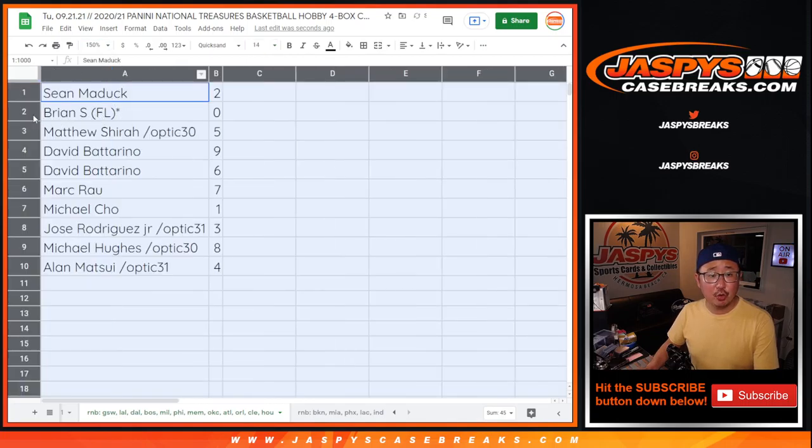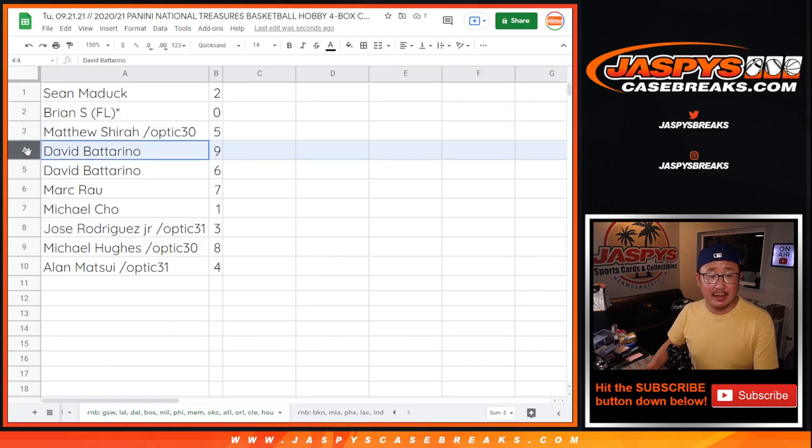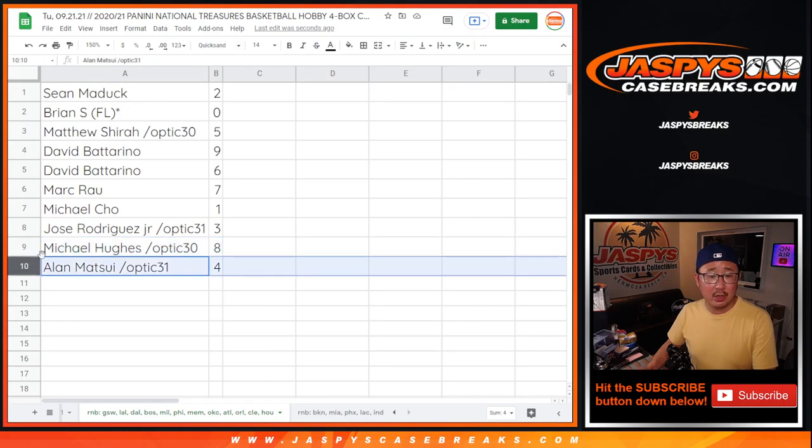Sean with two, Brian with zero, Matthew with five, David with nine and six, Mark with seven, Michael with one, Jose with three, Michael Hughes with eight, and Allen with four.